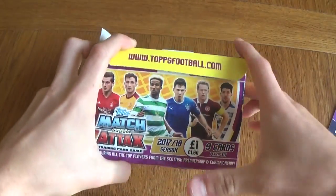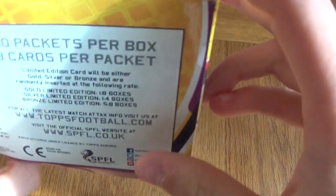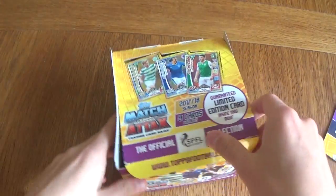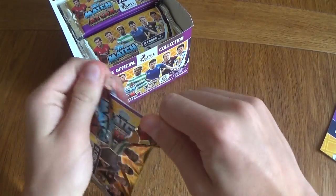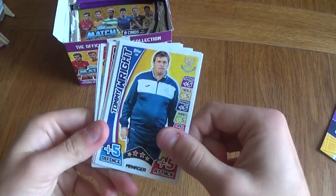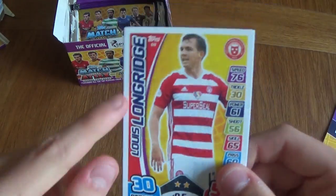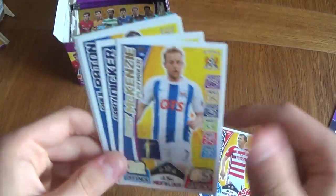The packets are still one pound or one euro sixty. There are going to be gold limited editions one in eight boxes, silver one in four, and bronze five in eight. Of course there are fifty packs in a box. Let's go right into this first pack. I haven't had really bad luck — I've had some good cards, got some gold limited editions from tins and multi-packs. I really like the design, though I just don't like the background being yellow on every single base card.